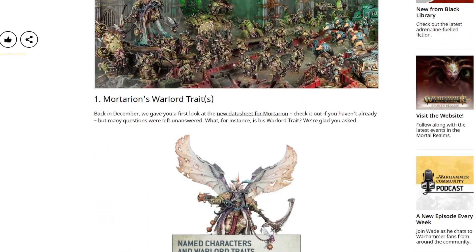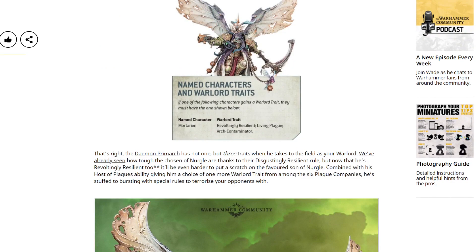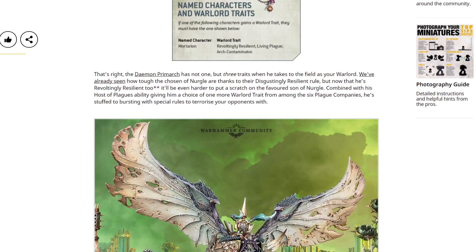First off, Mortarion's warlord traits. Back in December we got a first look at the new data sheet for Mortarion, but many questions were left unanswered — what, for instance, is his warlord trait? It is thusly named: Revoltingly Resilient, Living Plague, and Arch Contaminator — so he has three of them. We've already seen how tough the Chosen of Nurgle are thanks to their Disgustingly Resilient rule, and now with Revoltingly Resilient too, it'll be even harder to put a scratch on the favoured son of Nurgle. Combined with his Host of Plagues ability giving him a choice of one more warlord trait from among the six plague companies, he's bursting with special rules.